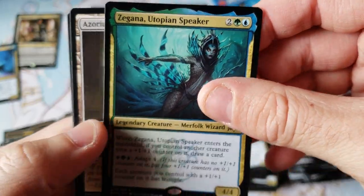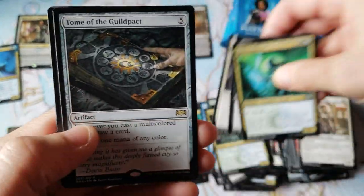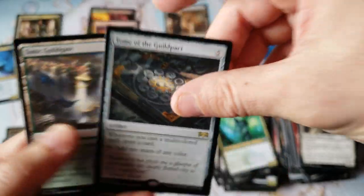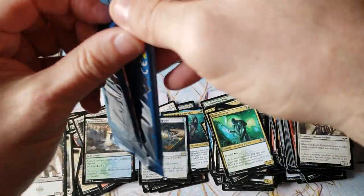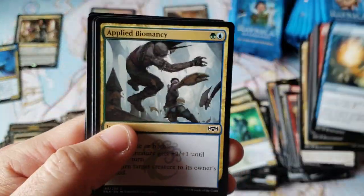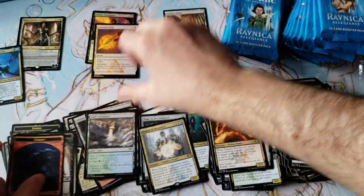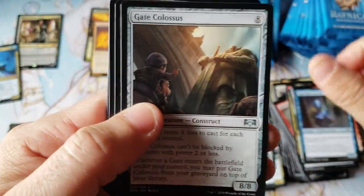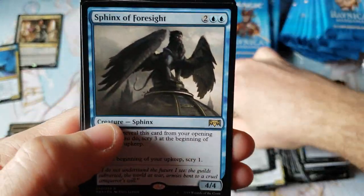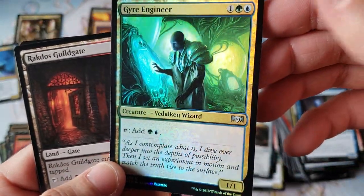Zegana! Utopian Speaker — not going to get us to heavy-hitting land. That would be the RV of Hosetown, first class, no extra charge for the upgrade. Tomb — beautiful artwork and no money. This reminds me of those books that look really cool but just have no value. Deputy of Detention — $2 worth. Sphinx — $2. And Gyre Engineer looking flashy over there — an uncommon foil.